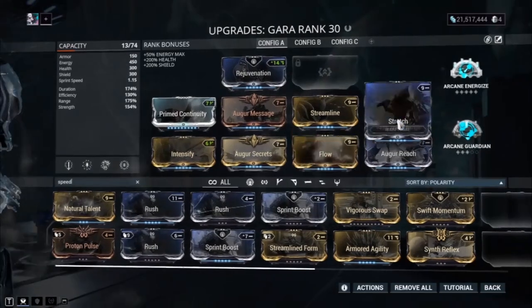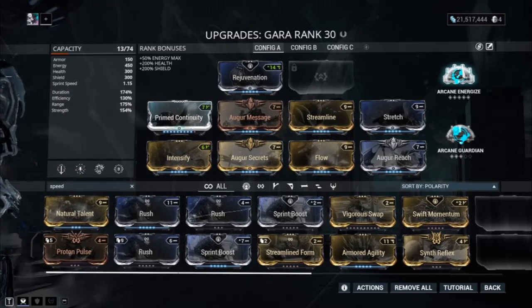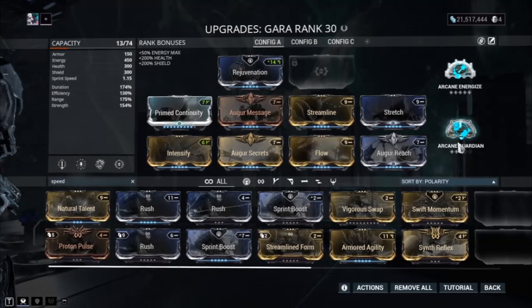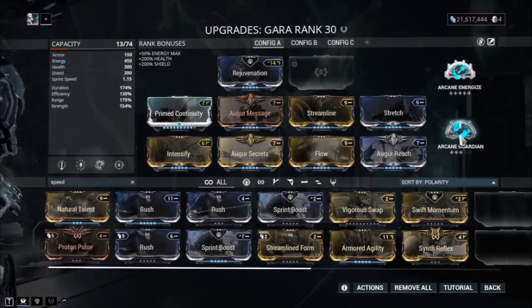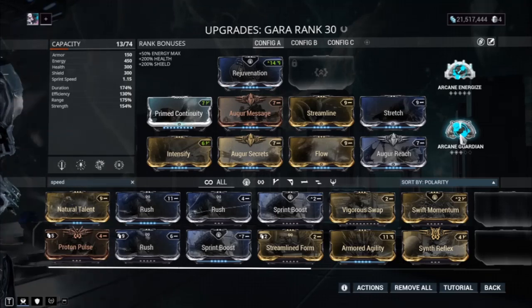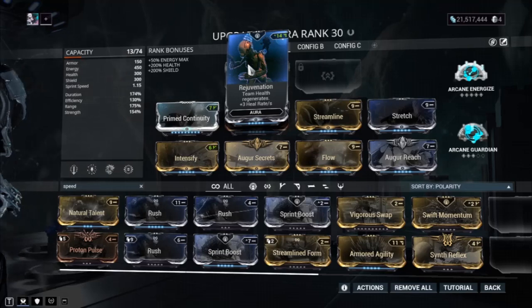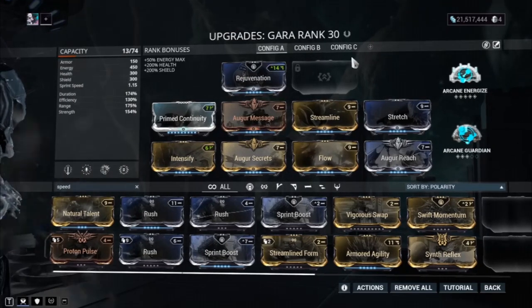For arcanes, I go with Arcane Energize because I like to always have energy available. For the second arcane, I use Guardian, but another great choice is Arcane Grace — because of the 90% damage reduction, enemies will be able to damage your health, so Arcane Grace synergizes really well with Rejuvenation. Anyway, that's the build — now let's go test it out and I'll show you something special about Gara.